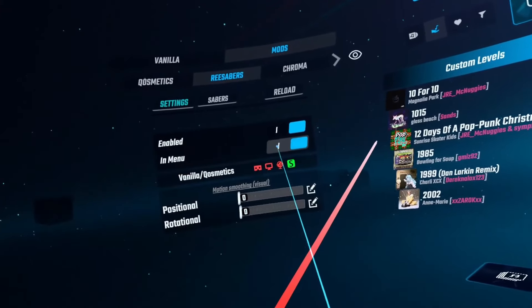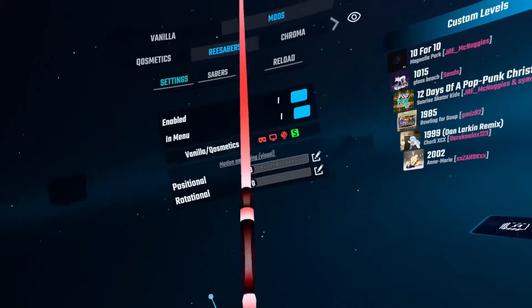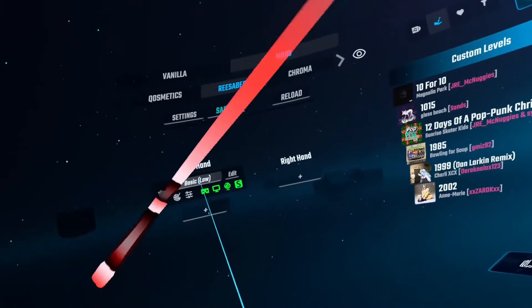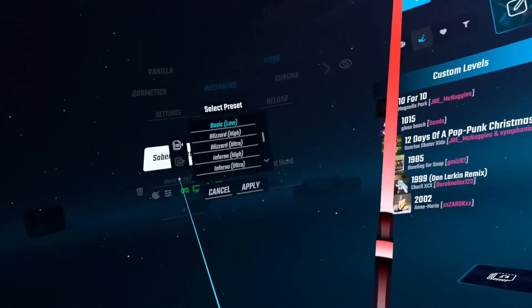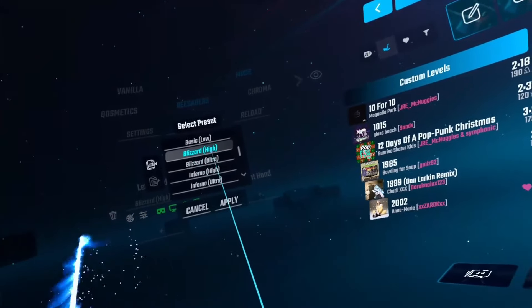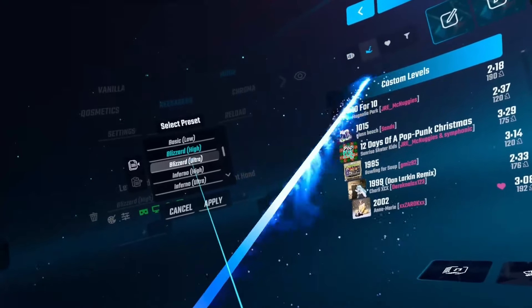So we've got Settings, Sabers, and Reload. If you go to Sabers, at the moment there are just two plus signs for left and right. What you would do is add a left saber and select your preset — you can see the saber there giving you an idea of what it looks like. Alternatively, on Settings you can just turn them on so they're showing in the menu, and you can actually see the saber that way.